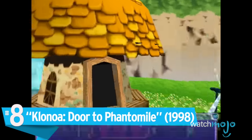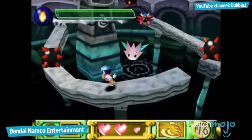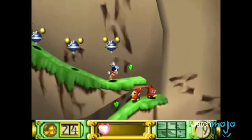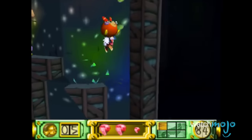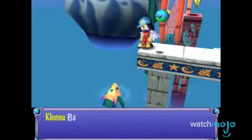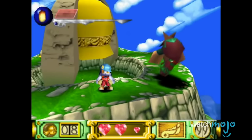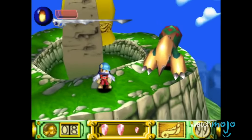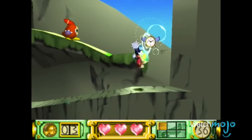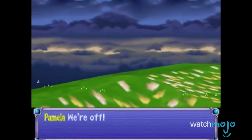Number 8: Klonoa: Door to Phantomile. As the stalwarts of 2D platformers increasingly moved into the 3D world, this charmingly innocent title proved that there was still plenty of life in one of the oldest gaming genres. It might technically be presented in 2.5D, but it plays just like a 2D game, with a few notable differences. Few other platformers have a story that will stick with you after completion, and you will be engrossed by the memorable cast of heroes and villains, all of whom have beautifully designed 2D sprites set against a detailed 3D world. Even a platform game of the year award and a Wii re-release couldn't spark new interest in Klonoa and Huepow's quest, as many will likely never give our cute little cat boy a chance.